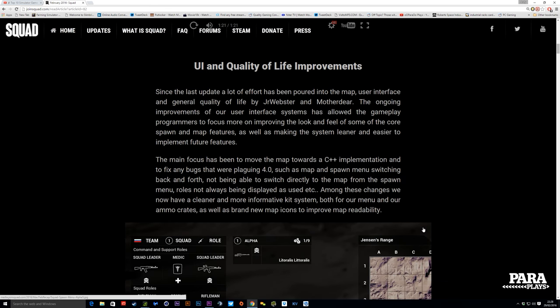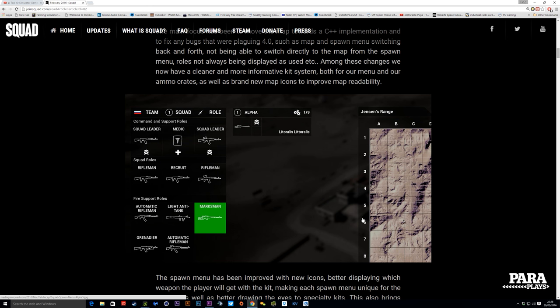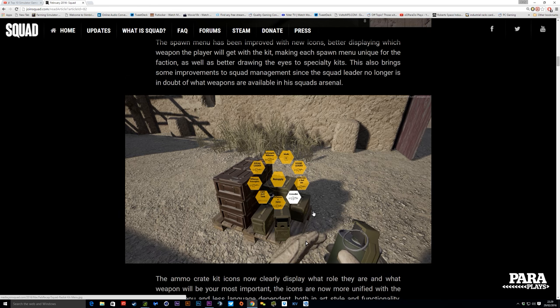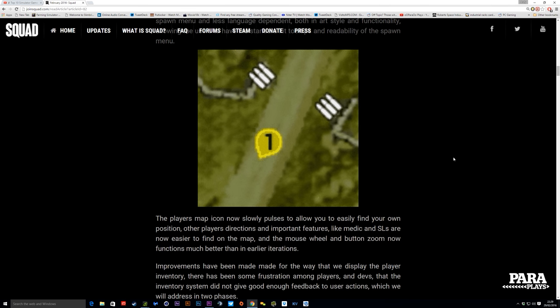It looks like a lot of the new features now are going to be UI based. I didn't think there was really that much that needed doing, but having looked at what they've actually put in here, they've cleaned it up and made it a lot easier to read information. We now know exactly which weapon we're going to be getting for which class, so this makes it a lot easier when you're coming in. A lot of these icons have also been improved on the spawn screen, so now if you click the squad leader, it gives you a little visual interpretation of the weapon. There's also been an update to your own icon on the map, making it a little bit easier to find yourself.